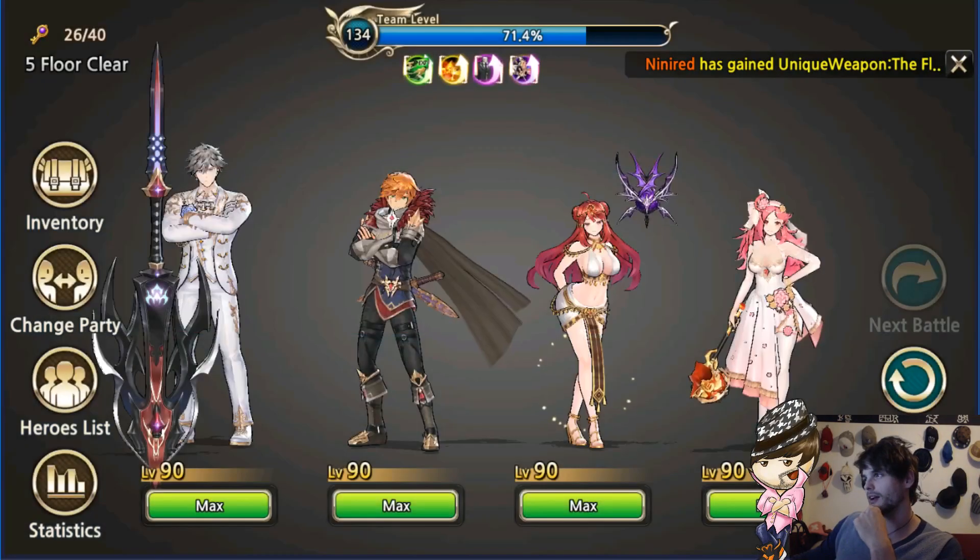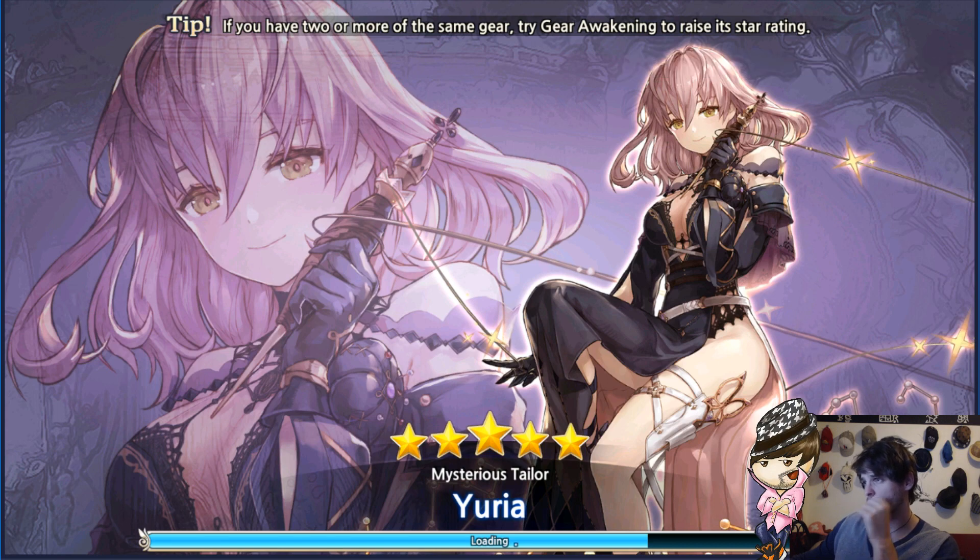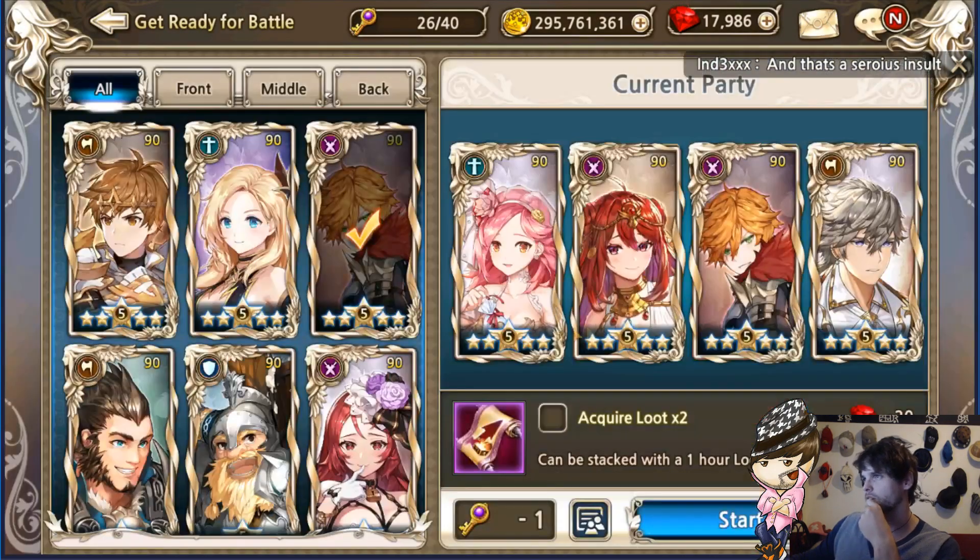The gear I'm using is absolutely insane because both of my other characters were absolute trash right there, but because my Chase is an absolute monster he just murders this stage. So this is what the gear looks like.